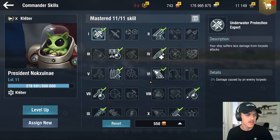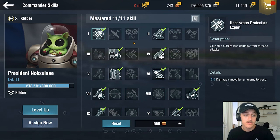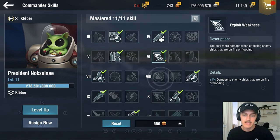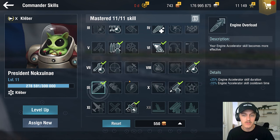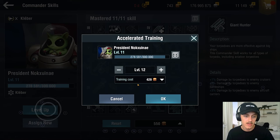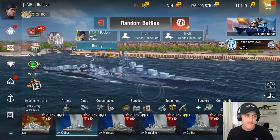For my commander we're running President Noxwain — this alien dude. The build is: underwater protection, torpedo alert, preheating, victorious charge, fire supremacy for that extra rapid reload. I take exploit weakness because fire and floods — this thing is a good fire starter, especially if somebody has damage control used and you have a rapid reload up you can easily set a triple fire. Got fully prepared, adrenaline rush, engine overload — it's a French ship — master reloaders is also a must. Then APCS, and we got giant hunter after spending some gold to max the commander.